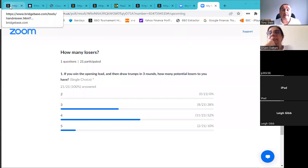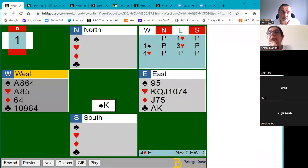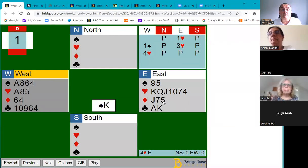Let's see what we think. I phrased that question so that by drawing trumps first — three rounds — you won't have any trumps left in the West hand. That will leave you with one spade loser, no heart losers, but three potential diamond losers. So yes, I agree with the 52% who said you have four losers on this hand.